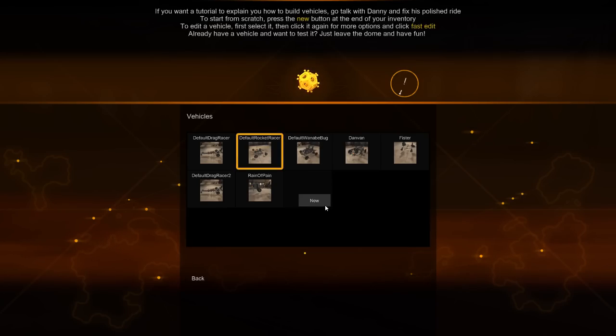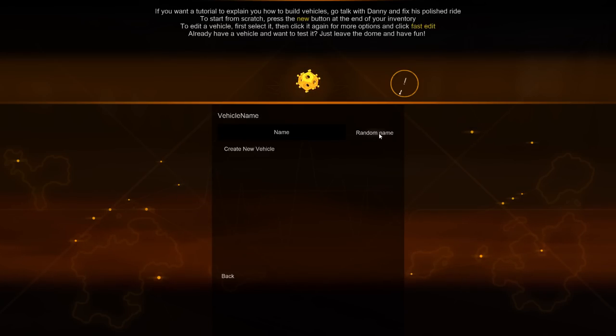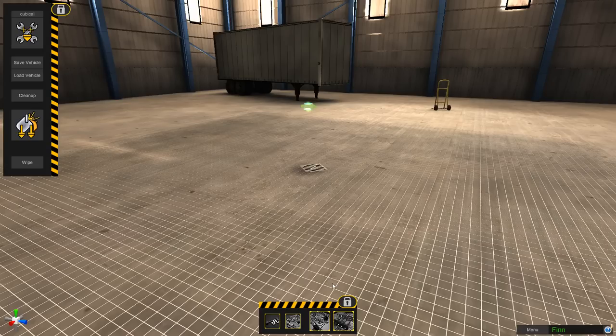We're making a new vehicle and I'll just use a random name — let's call it 'fin' — then we hit Create New Vehicle. The vehicle editor has four stages of building.